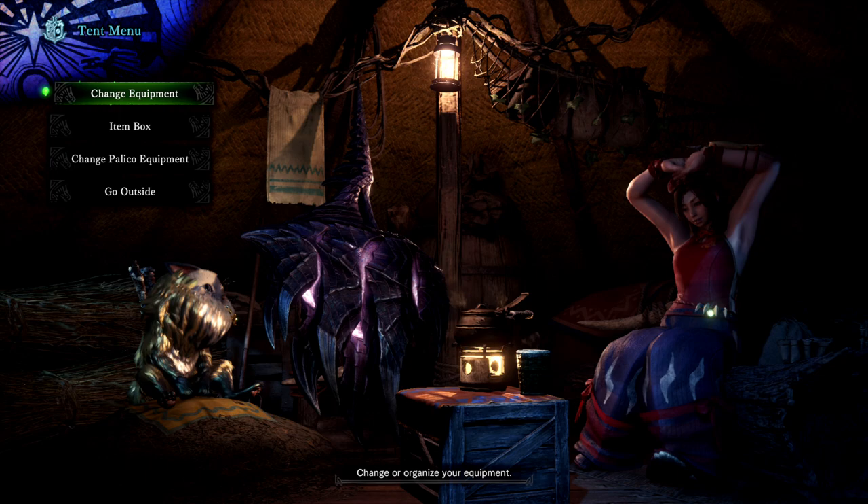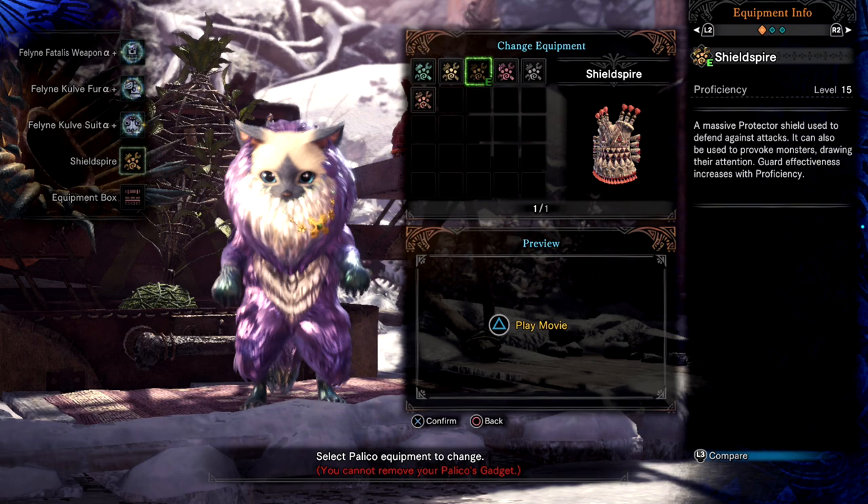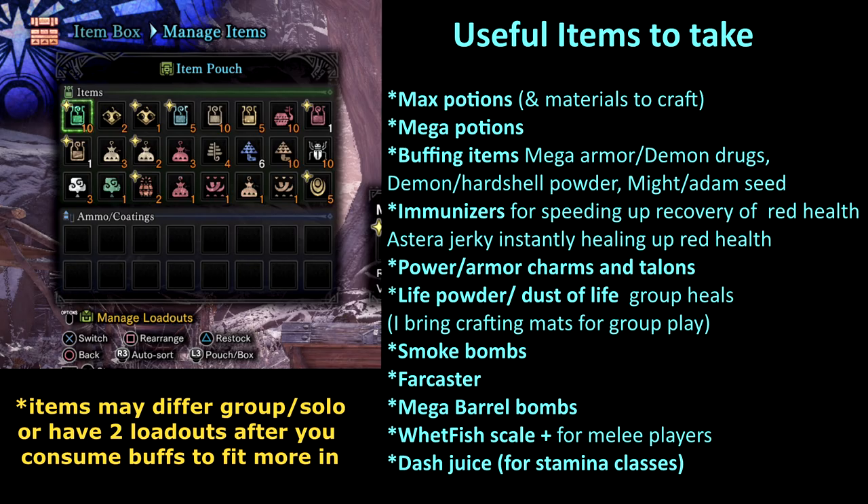If you're completing this quest solo or duo I recommend the palico with Shield Spire level 15, which will give you more openings for attacking and take the heat off your hunter. Make sure you're fully stocked up on consumables: max potions — don't just bring two but the materials to craft them as well. Fatalis hits hard and you will want to heal up that health fast. Mega potions for when you don't need such a big heal. Buffing items. Immunizers for speeding up recovery of the red health. Astero Jerky could be useful as well as it instantly heals up the red health. Power and armor charms and talons.